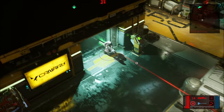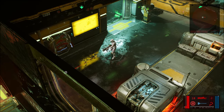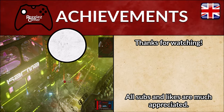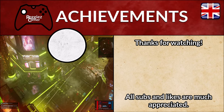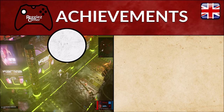Grab the supplies and then feel free to leave — now you have the Open Sesame achievement. Thank you for watching my achievement guide video for Open Sesame, hopefully you have the achievement as well. If you enjoyed the video I would love it if you hit those like and subscribe buttons. Bye bye!